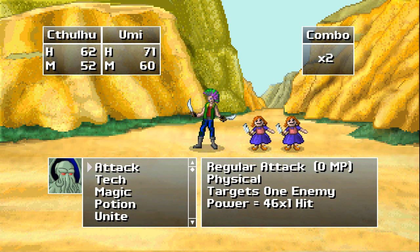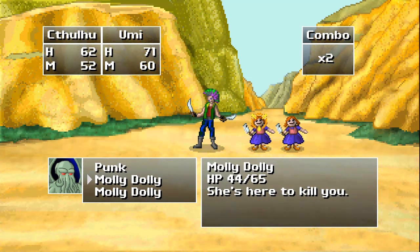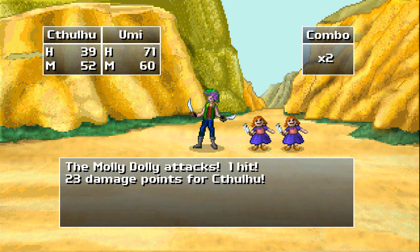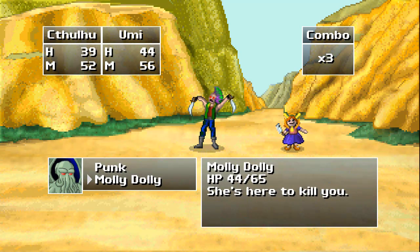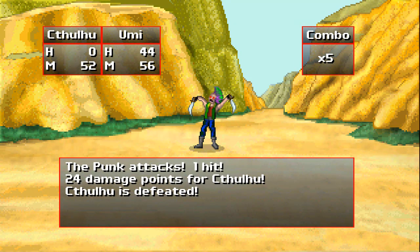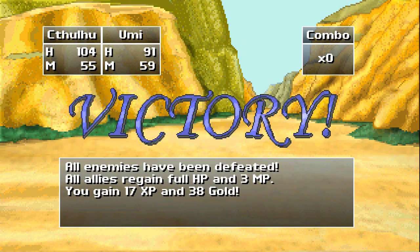Now, every round the monsters increase in strength — they start at 100%, now they're at 110%. Let's use Siren's Call to add Insanity and Stun to this punk so he can't hurt us. The punk is stunned, and Cthulhu got defeated by the other punk — but the punk should die right here. After a battle, your health always regenerates. You get a little bit of magic back, but you always get full HP, and the experience goes to Cthulhu even though he got killed during that match.